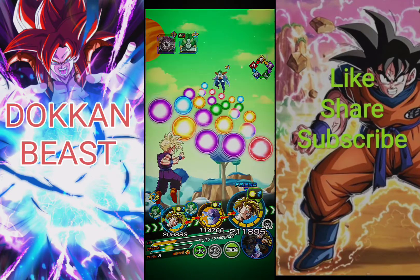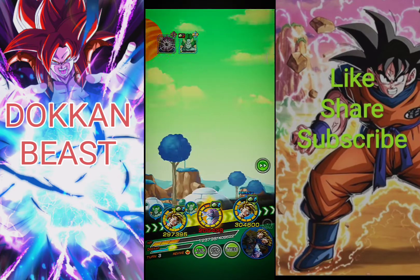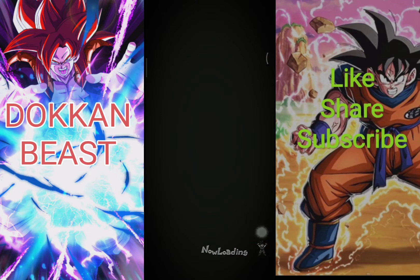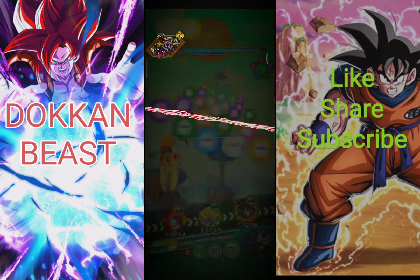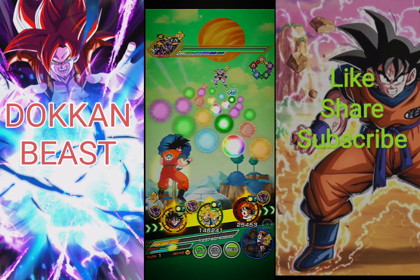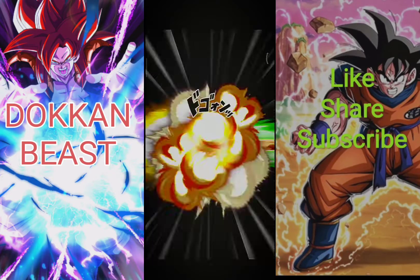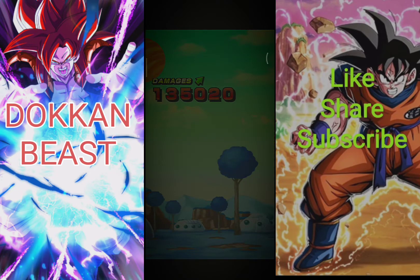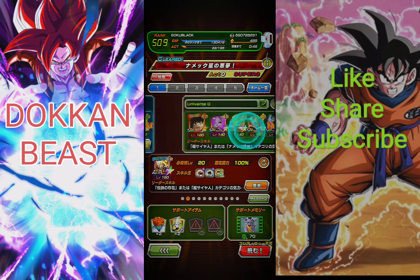Okay, we can get the revival so if we die we'll recover all that lost HP. Unfortunately I could not get supers with the LR Gohans. We finished him off, now facing the Ginyu Force who are physical typing. We got a support memory, 150k defense, we should be good — but unfortunately it looks like we might be dead here. We died, so I'll be playing the same fight again and hope we don't die this time. I regret it — I should have used an item.